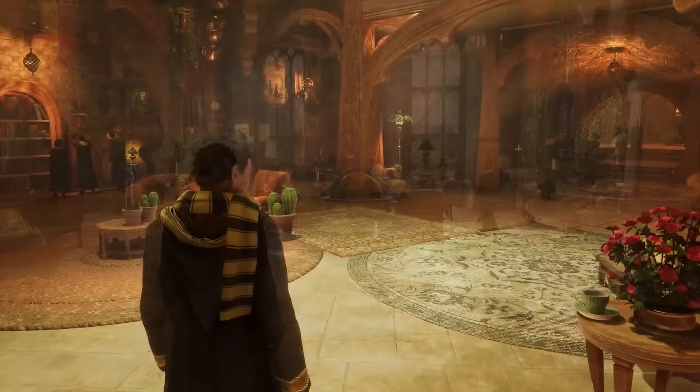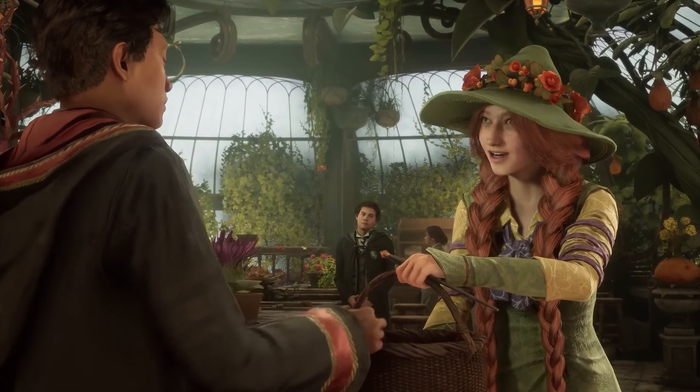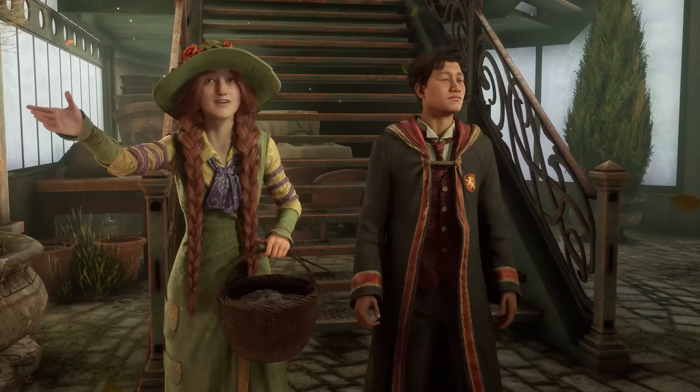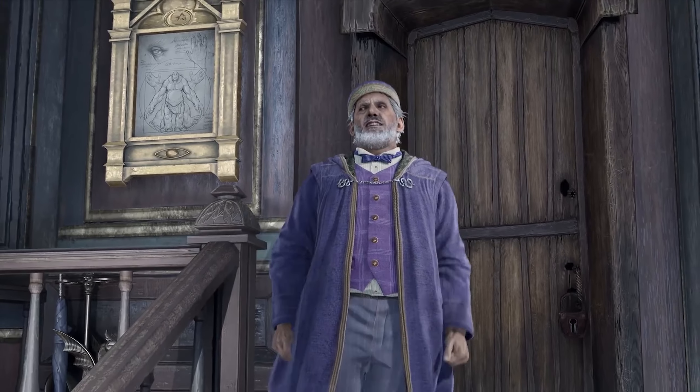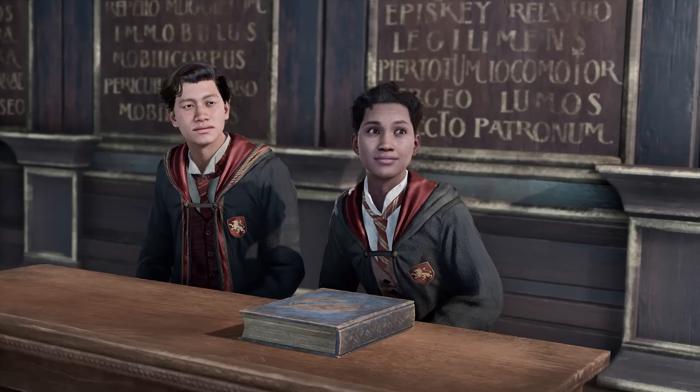At the time of recording, buying the Deluxe edition is the only way to access the Dark Arts Battle Arena. Leaving the best till last, when you buy this edition you will be able to play the game a whole 72 hours before those who have ordered the standard edition. If you order the digital version, you will get the Dark Arts Garrison hat as a bonus. The price for the Deluxe edition is £74.99 on both PS5 and Xbox Series X/S, and £59.99 on Steam.